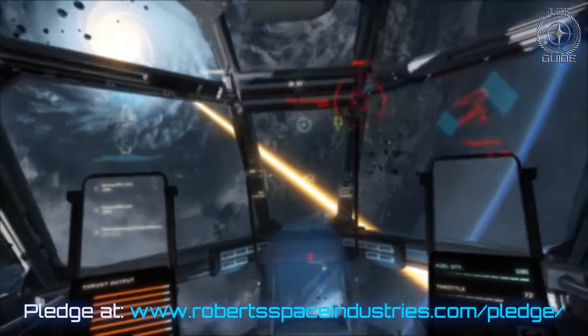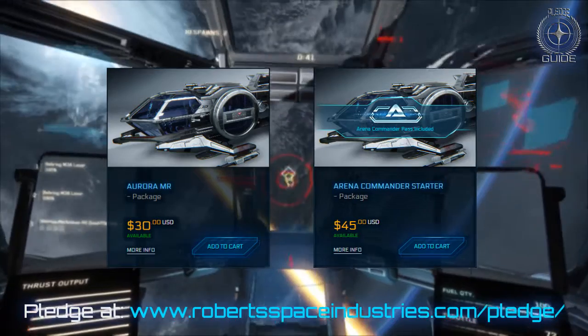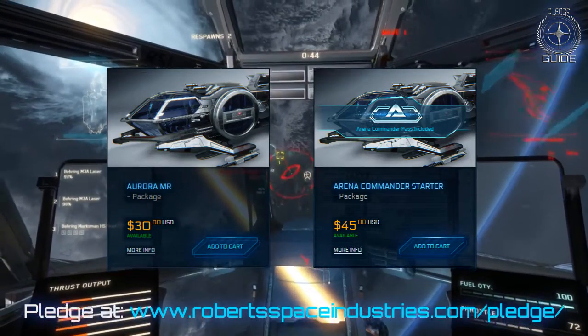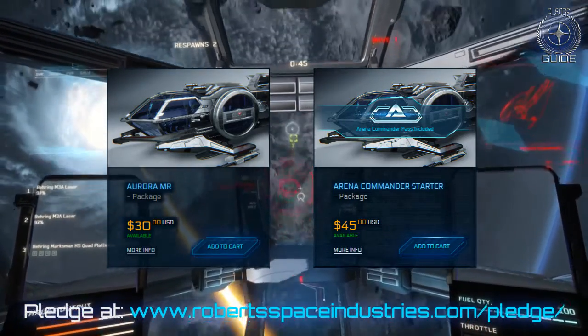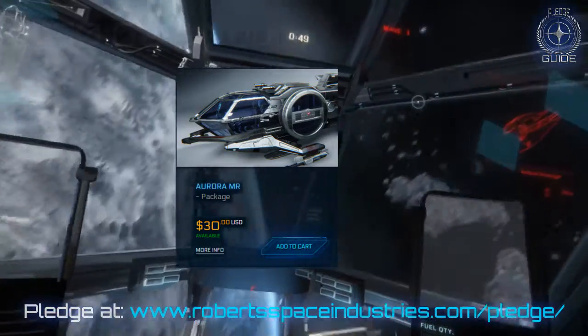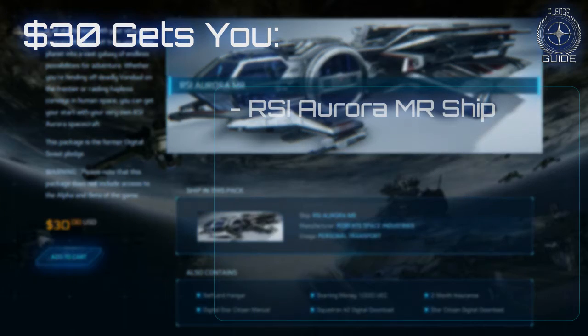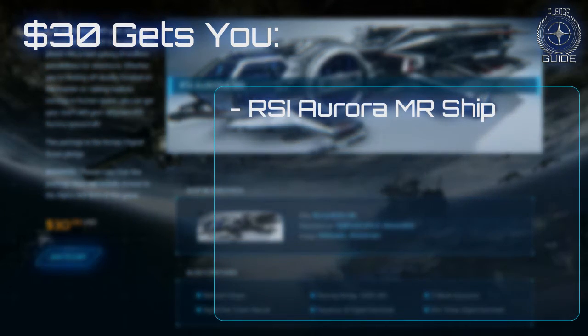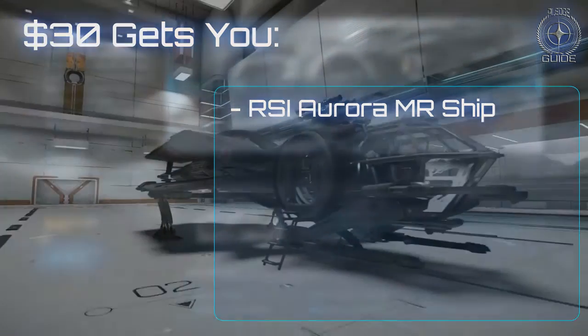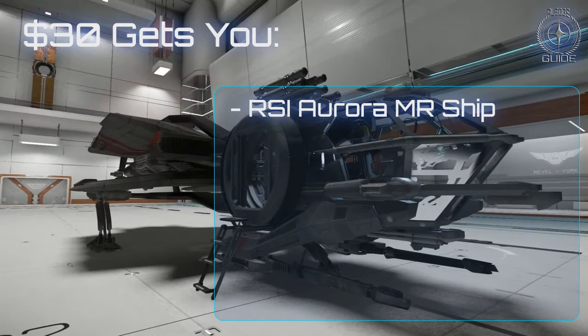The pledges that I'm going to review today are between $30 and $45. Both of these pledges I'm going to recommend net you the game and Squadron 42 when they come out. The first we're going to look at is the $30 RSI Aurora MR game package. The main feature of the package is the ship, the RSI Aurora MR, which is a personal transport and all-round starter ship, which you will be able to use once the persistent universe — that is to say, Star Citizen itself — is released.